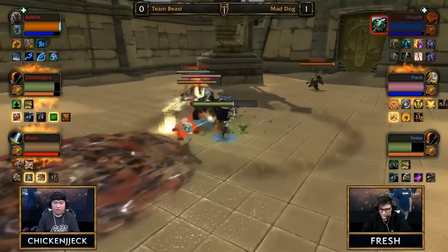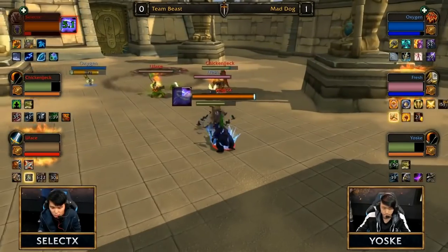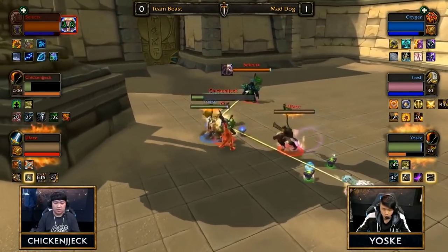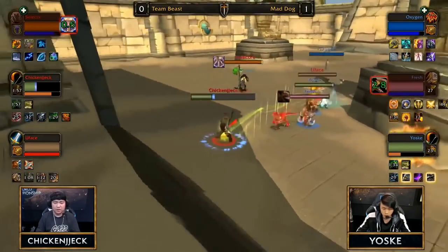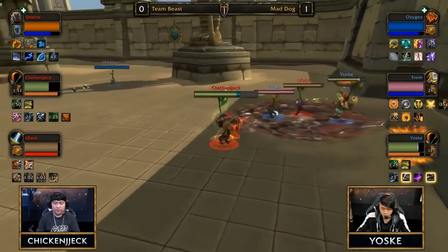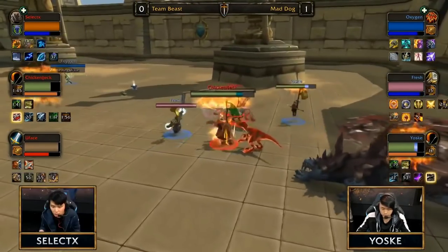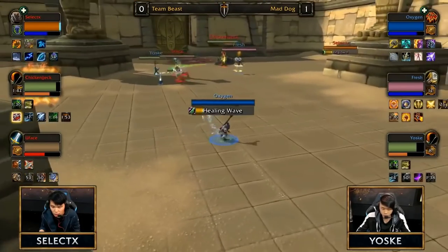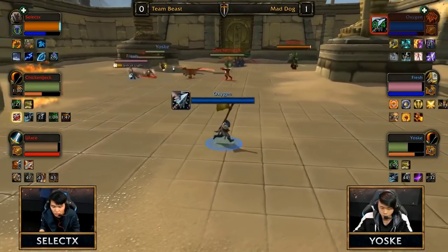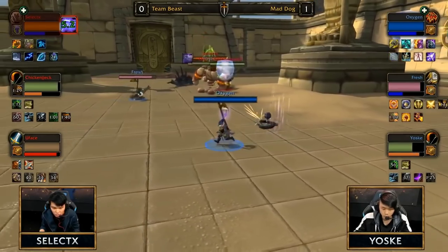They've been looking fantastic, winning that first game in Nagrand. Team Beast are going to stick to that KFC with BM Arms specialization — not sure if the map will do much. The biggest thing is Yoss is still going to take that early pressure. Great timing from Fresh — he baits the sorbal at the very last second, right when Chicken Jack throws the trap, and allows Oxygen to coordinate. He grounds the trap — that's really great communication from Red Hunter team.